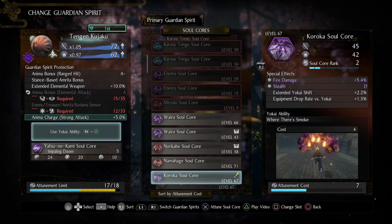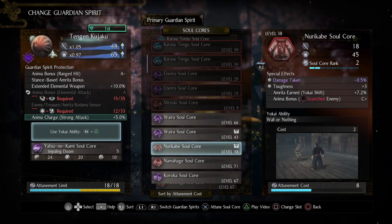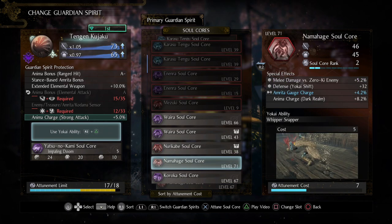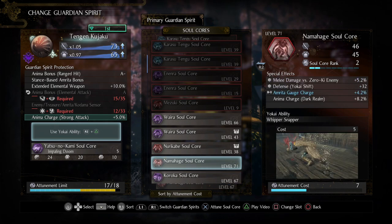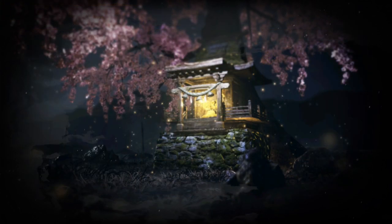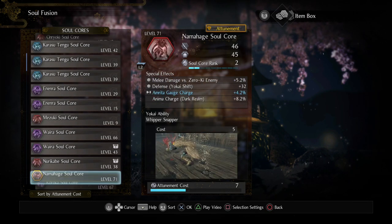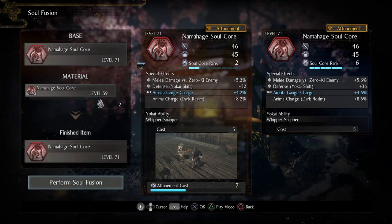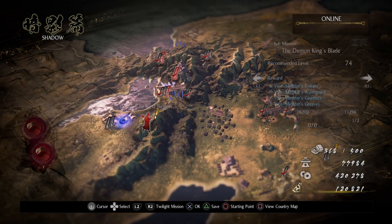We'll put some cores on our friend here — Yatsu no Kami — and then let's see: Waira, Nurikabe, bonus on scorched enemy. Namahage is pretty good. Going with Namahage for the fire damage buff since we're doing a lot of fire damage, and we're going to combine Namahages to level them up and get them maxed out. With that done, let's jump into the Gold Nation mission.